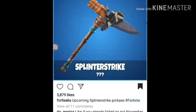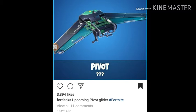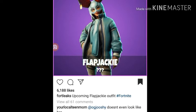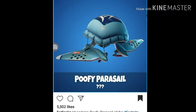Okay, now let's keep going. The timer for this is already out — I really don't understand it though. We have the Splinter Strike pickaxe, we have the Pivot glider, we have the Cabarito glider, we have the Flap Jackie skin again, and we have the Puffy Parasol glider.